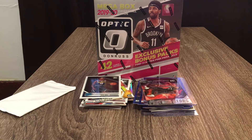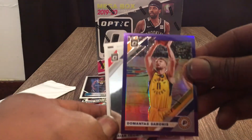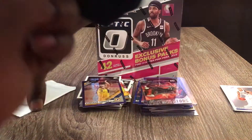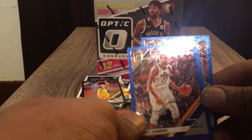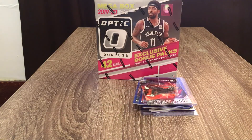Let's see what we get — we got a Donovan Mitchell, a bonus purple reflector, and then we're down to our bonus pack. We got Alex Len, Rudy Gobert, Andrew Wiggins — nothing amazing out of that. Let me get these out of here and then we're going to get right into our Mega Box and see what we can pull out of it.